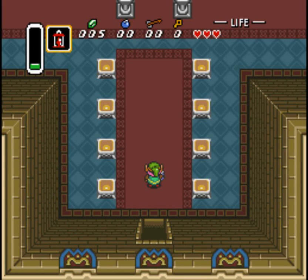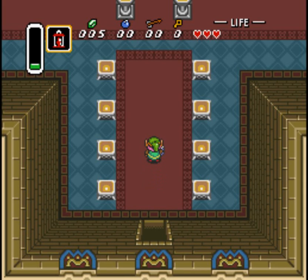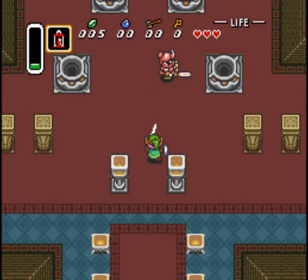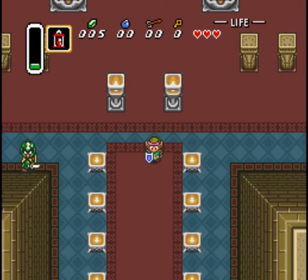Hey guys, welcome back to walkthrough part two of The Legend of Zelda: A Link to the Past. I'm actually uploading — this video is up alongside another video called Legend of Zelda: The Minish Cap walkthrough part one. I started a new series of The Legend of Zelda: Minish Cap; I've never played it before. I'm kind of confused about what we're doing now — I think we're supposed to rescue Zelda.